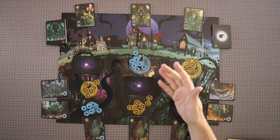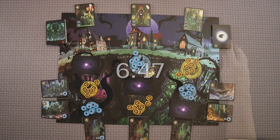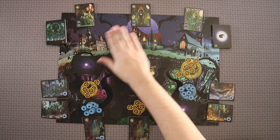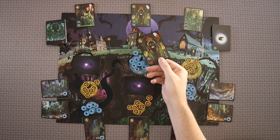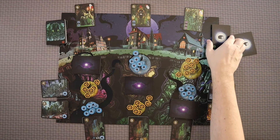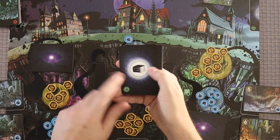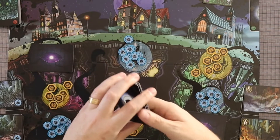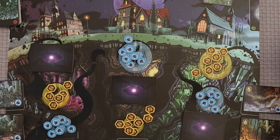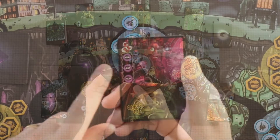If you are not interested in how this game is played and just want to jump into my final thoughts, go to the timestamp on the screen right now. For those of us still here, let's talk about how this game works. The first thing that happens is you are going to identify which of these three investigators is going to attack. To do that, you're going to take the back of this investigator stack — you'll see it has investigators on the front — and simply cycle it to the next card. There are three different symbols on here, and each of these correlates to one of these three manners that are out there.